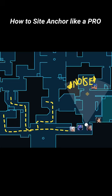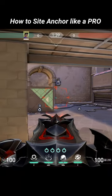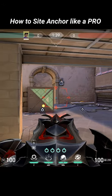The core idea of site anchoring is to hold an angle or use your utility to guarantee no attacker can access the site without fighting you first.